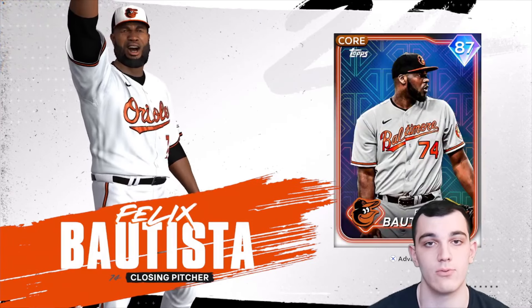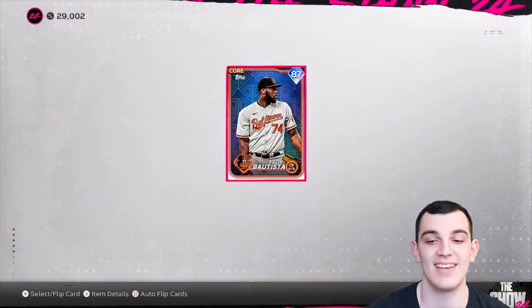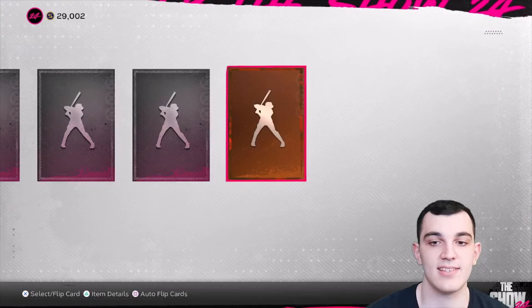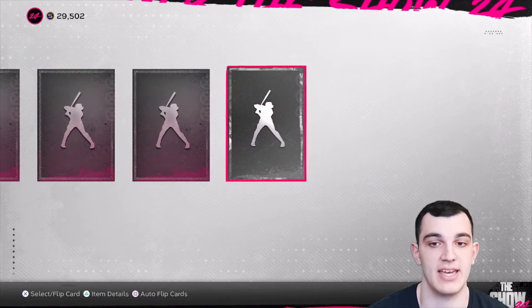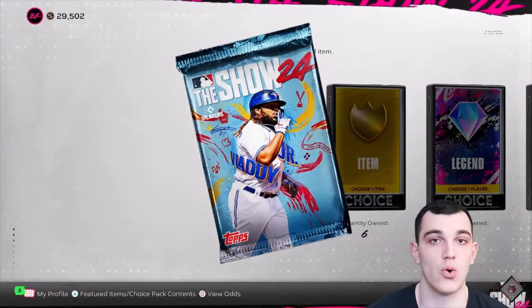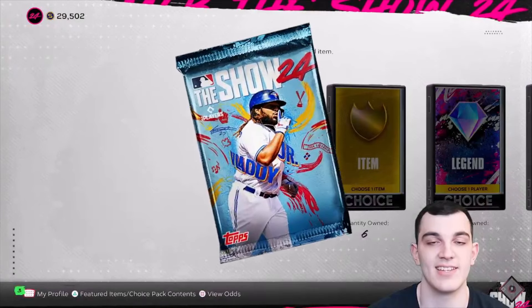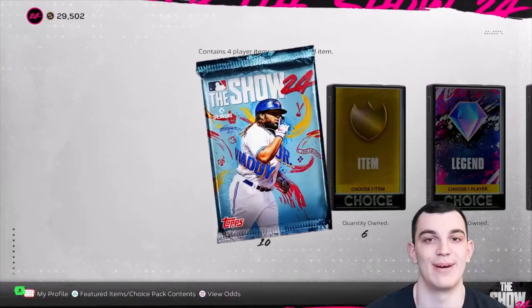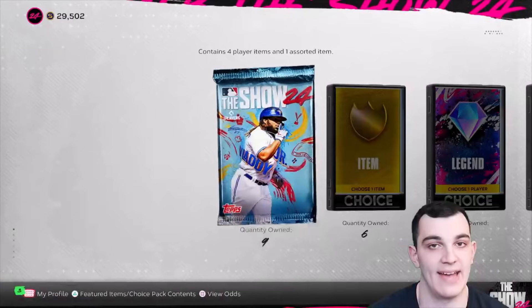Felix Bautista, 87 overall. So already we have two diamond pulls on the board — lucky to see it. We've been really lucky with these packs. I don't think I'll ever have more luck than I did last year on opening day. I pulled Mike Trout on the first day — it was some conquest pack where I pulled Mike Trout and then I made a video about it. I will never be more lucky than that unless I pull like a Show Shohei or something.